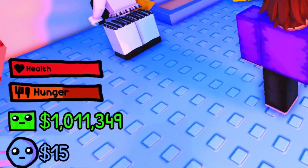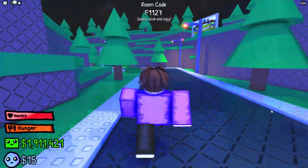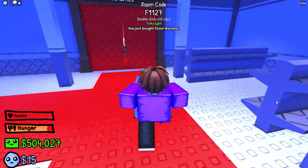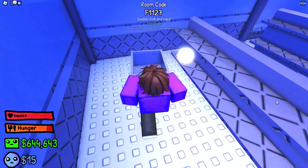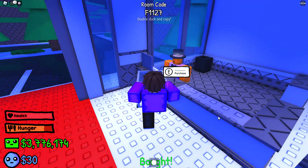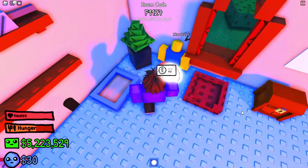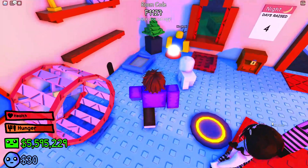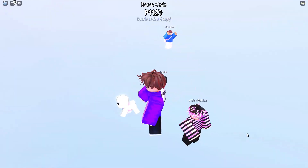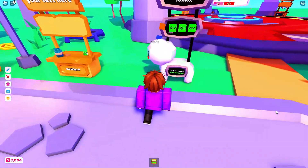Once you reach 1 million dollars, you need to head over to the store. Once you make it to the store, you need to go towards the back and you will find an orb. You will then need to buy the orb and feed it to Yippee. Once he eats it, you have officially completed the game. Now when you load back into Please Donate, you should have the Yippee booth.